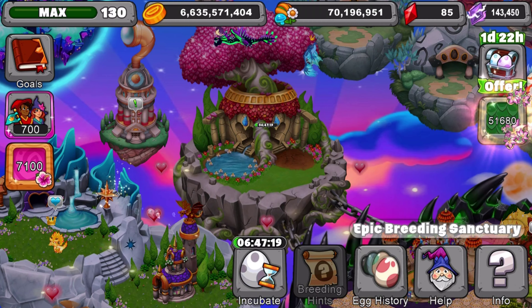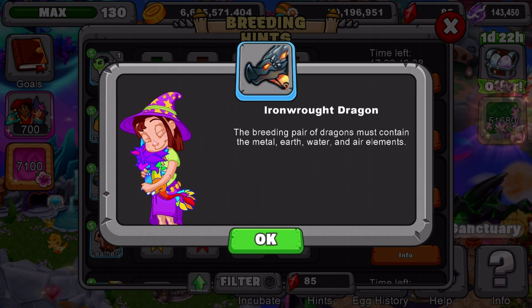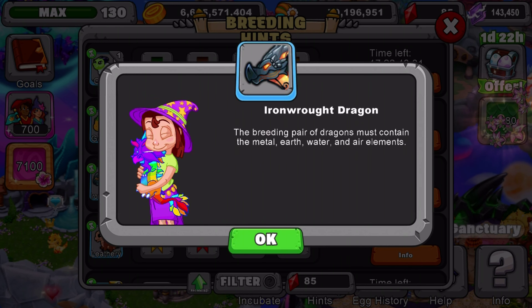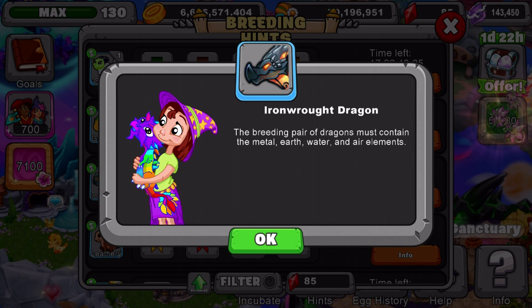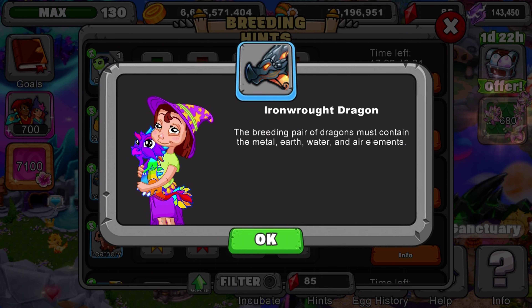So we're going to go down here and find the old anniversary dragon we're looking for. And here it is. I'm going to read the breeding hint to you guys, and after reading the breeding hint I'll give you guys a recommendation on what dragons to use. The breeding pair of dragons must contain the metal, earth, water, and air elements. So what I recommend you use is an iron dragon level 11 and above and a rain dragon level 11 and above.